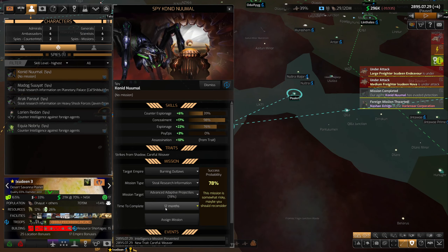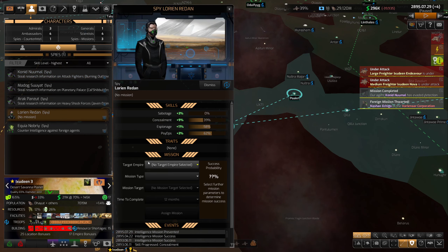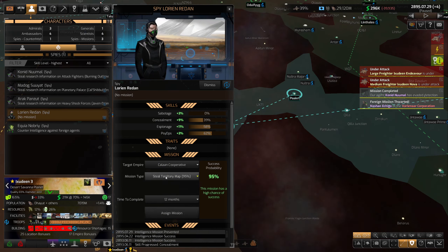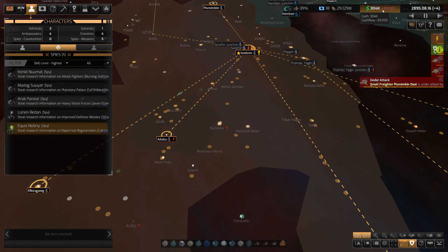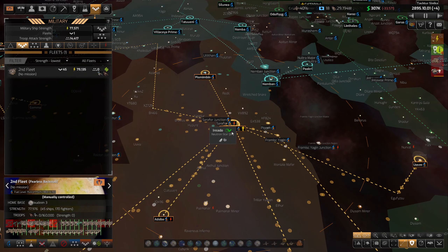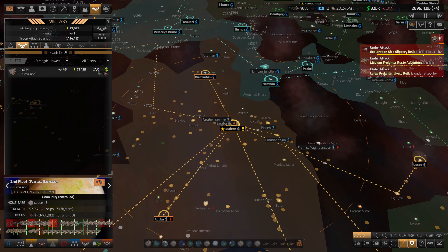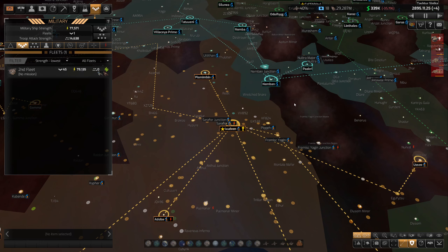We got a new spy. Planetary palace, rapid hold regeneration — we got 25 attack strength. Let's keep going and figure out what to steal next. I don't want to do anything too risky — we'll keep going after attack fighters. We caught one of their spies — nice! We're getting deeply into the red again, so I should probably lay off on construction. One thing I want to figure out before the next episode is why something is destroying the performance — maybe I can dig into encoding settings.